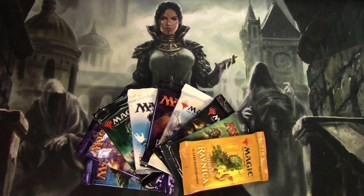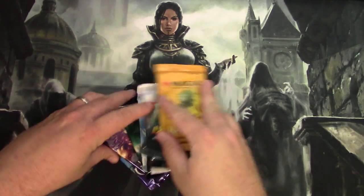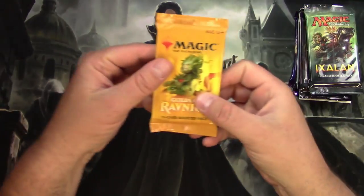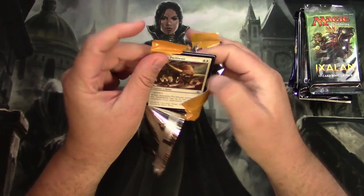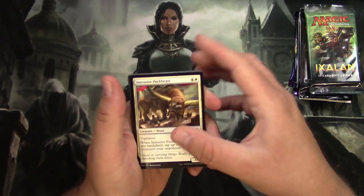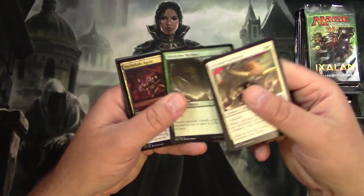Hey everyone, TragicMTG here with some random packs — these are all from Pioneer legal sets. Let's check them out. Let's start off with a pack of Guilds of Ravnica, currently in standard and legal in Pioneer. Let's see if we can get anything good today.